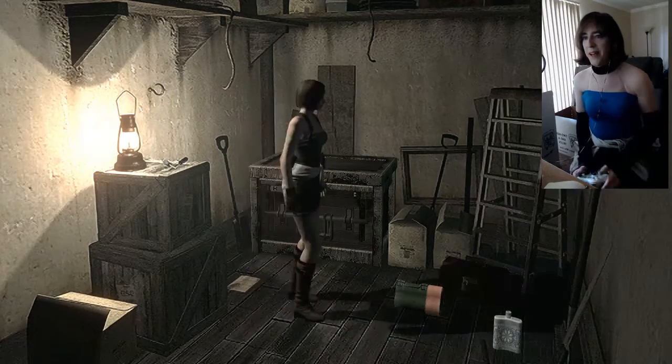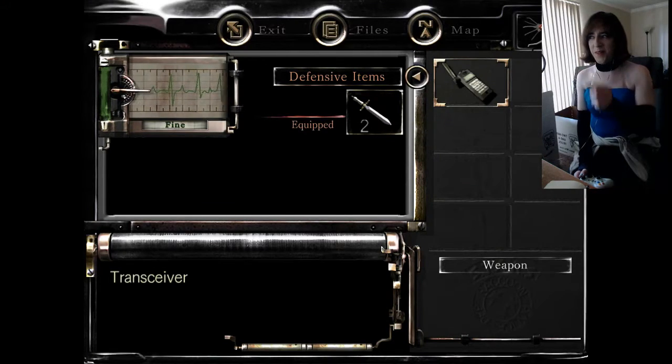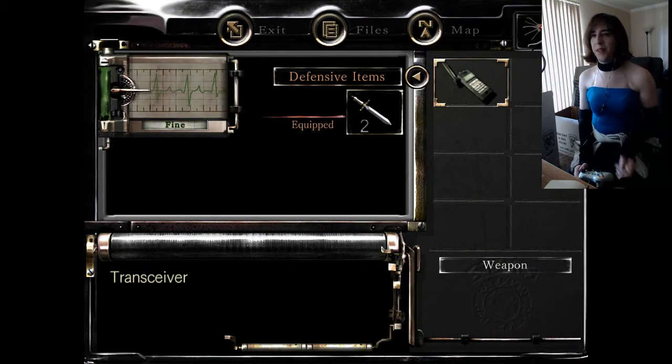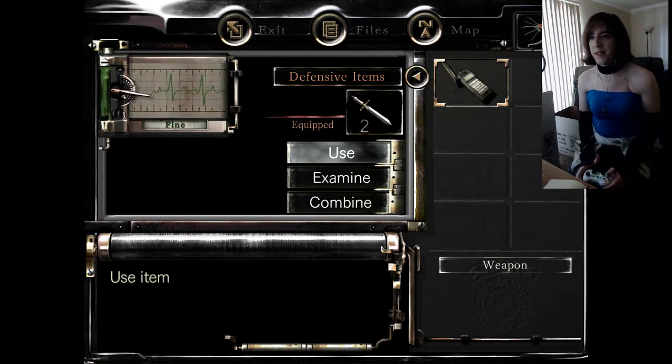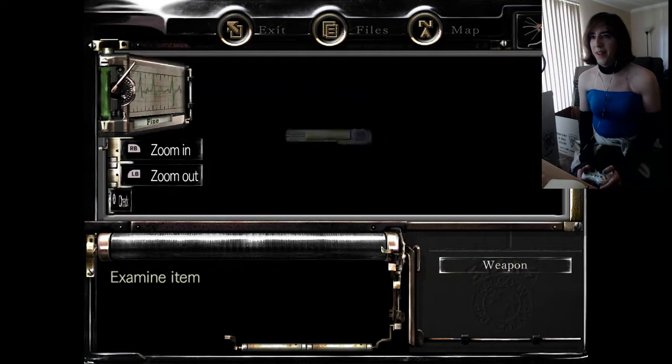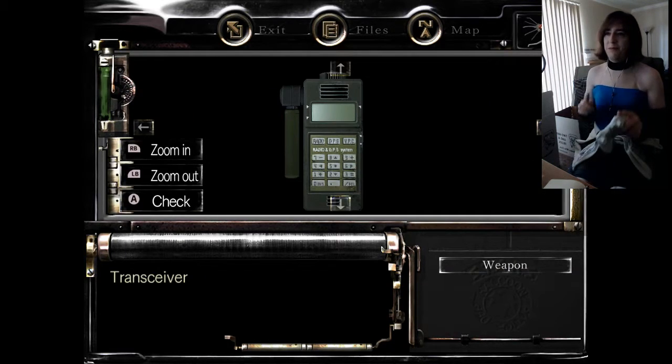So, one thing — I was playing around with the items when hacking, and I noticed this transceiver item. At some point in the game you get a radio that doesn't work, but you never actually get it in your inventory or anything, but it seems they actually programmed it in if you find it. And when you look at it, it's just labeled 'transceiver.'